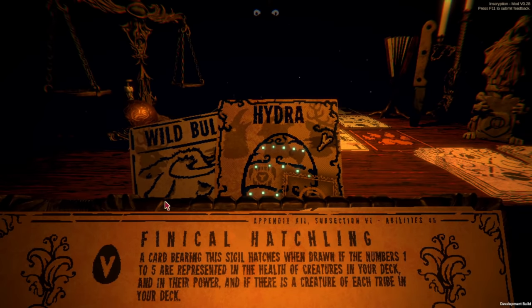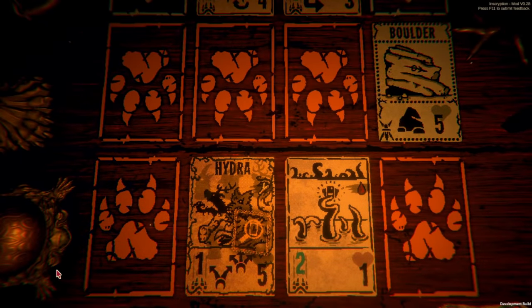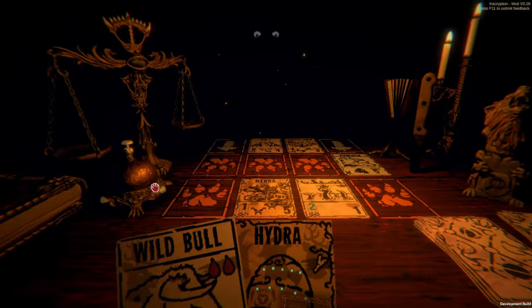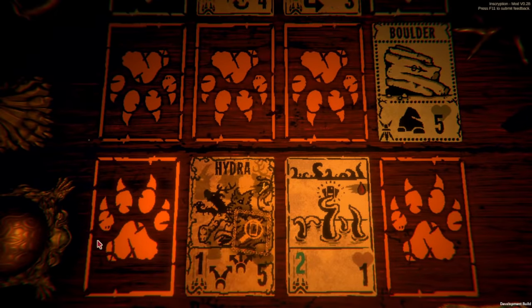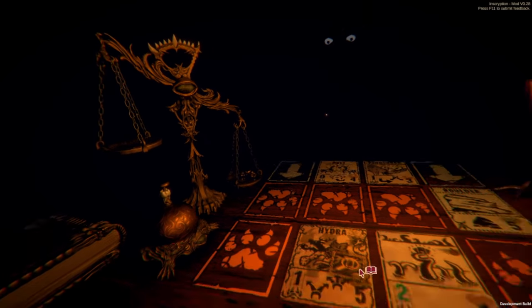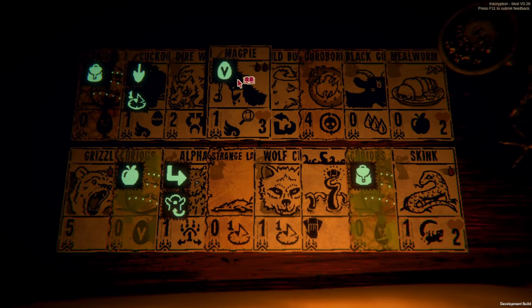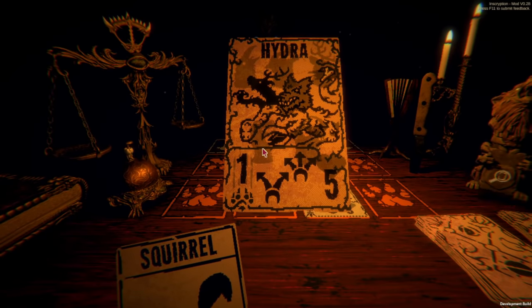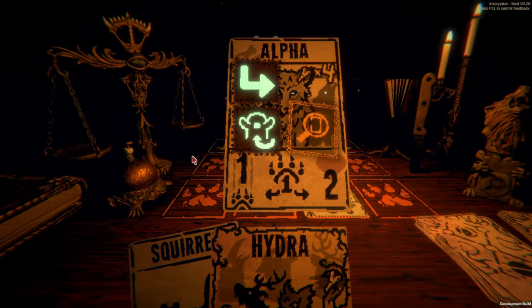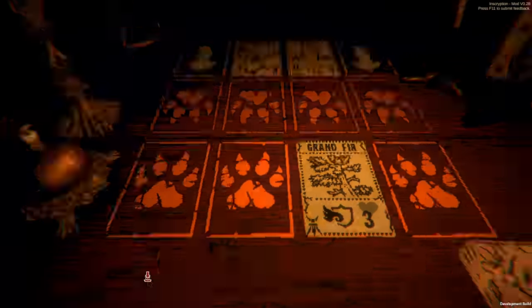One thing about the Hydra is that even if you buff your eggs with additional sigils, or with additional attack power or health, that will not carry over to the Hydra, because once the egg hatches, it just becomes the Hydra itself. However, any totem buffs you have will apply to the Hydra. It is a little bit glitched right now, where if you have combined some of the eggs with the Mycologists, or if you have painted an additional egg with Gubert, those will not actually transfer the artwork to the Hydra. It's just bugged, and I'm sure that'll be fixed in the next patch.